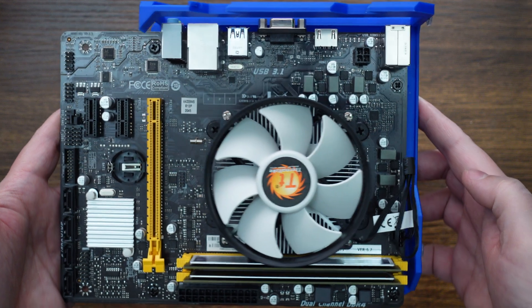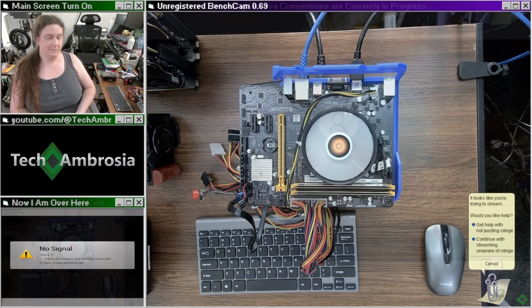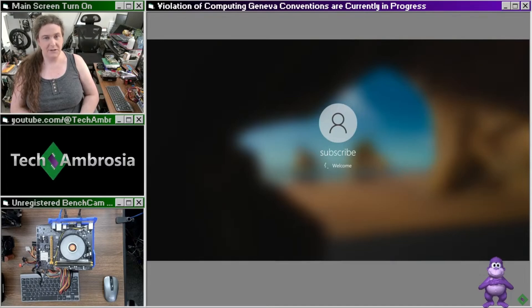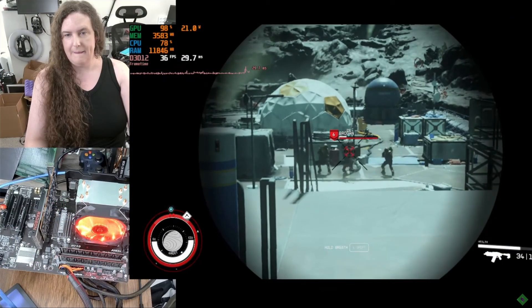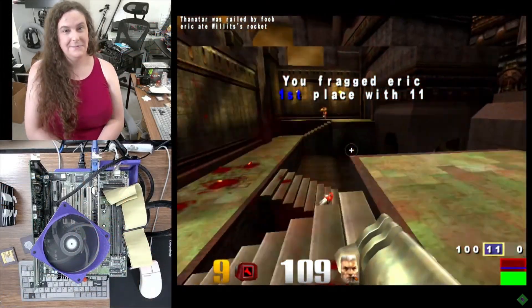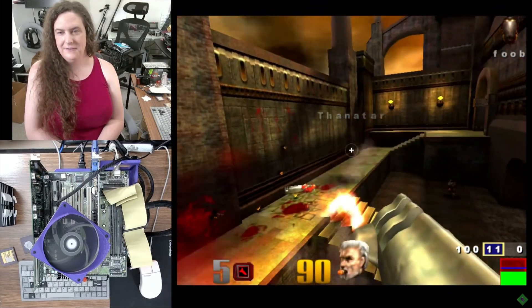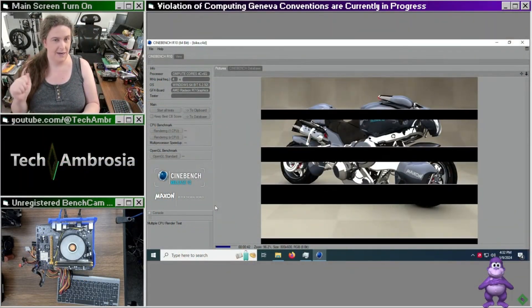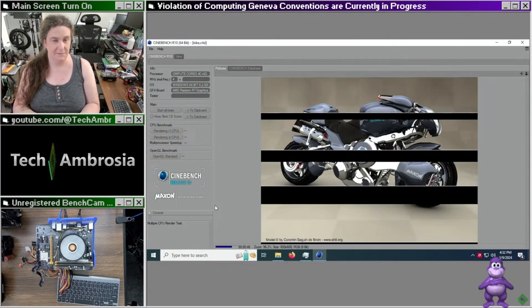So here's the finished machine — we actually tested this on stream together last week. By the way, I stream almost every Saturday where I do unhinged things with old computers, like trying to run Starfield on a Bulldozer CPU or overclocking vintage Cyrixes until I pop capacitors on my motherboard. To test this machine, I first ran Cinebench R10 — downloadable from the link in the description. Scoring means running both the single-core and multi-core tests, then adding the scores together to get the PC's official points for the challenge.